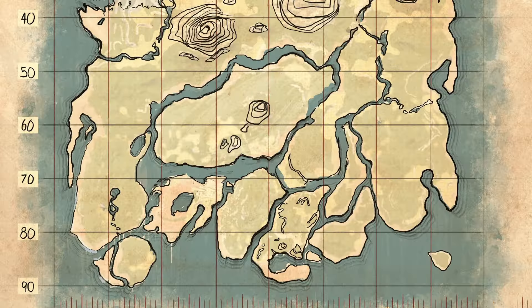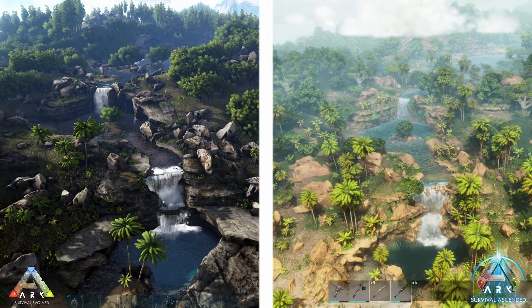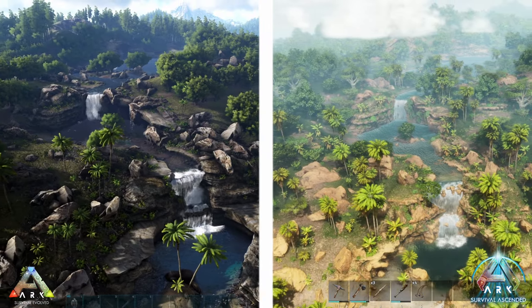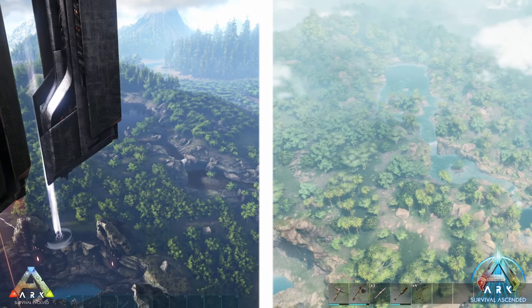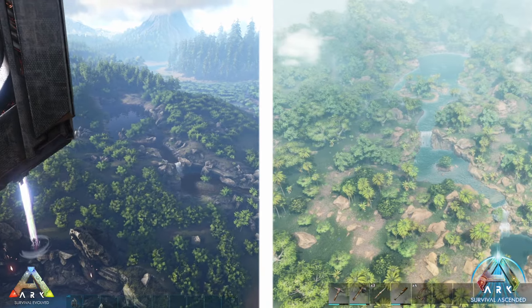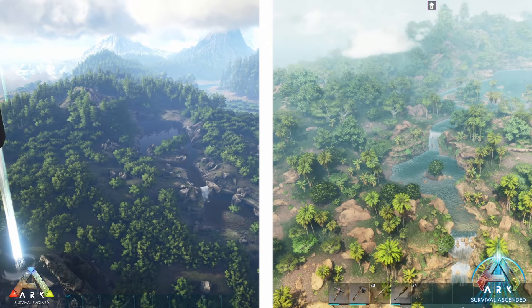At number five comes the Southern Jungle — the canvas for the inventive soul. Not flat, but oh, the spots you'll find there. Follow the beach, find the waterfall, dodge the Sarcos and climb over rocks to discover waterfalls and pools waiting for your arrival. Build on stilts, bridge over waters to avoid piranhas, and enjoy the proximity to the Red Obelisk.